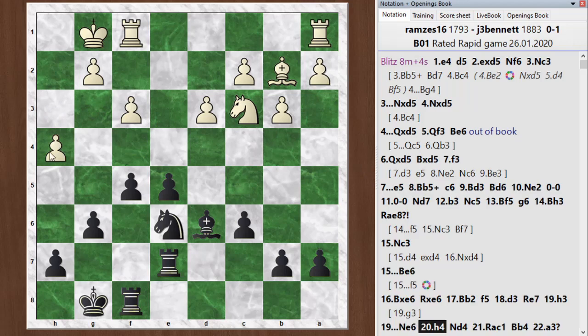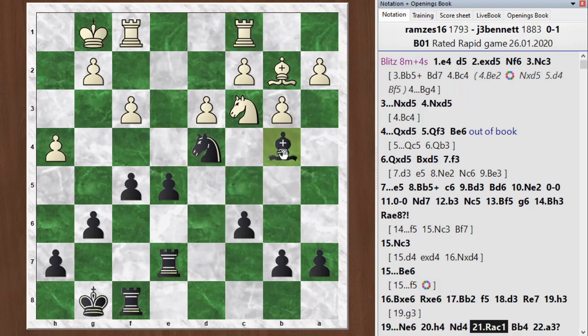Also a bit funny — he could have gone to h4 in one move. Maybe that was a misclick or he changed his mind. Anyway, I continue with knight d4, getting my knight to a good central location. He played rook a to c1, defending the c2 pawn. I go bishop to b4, setting up a tactic.